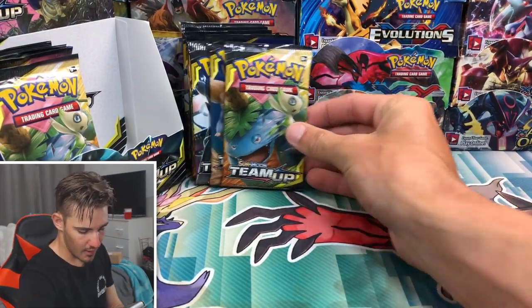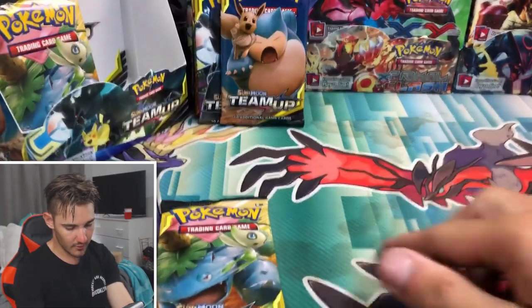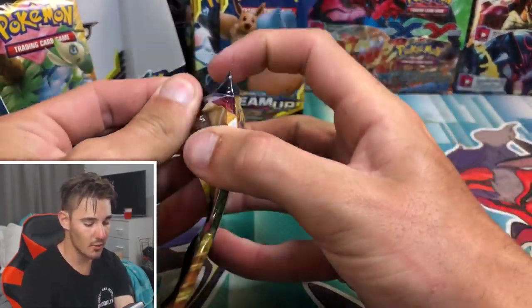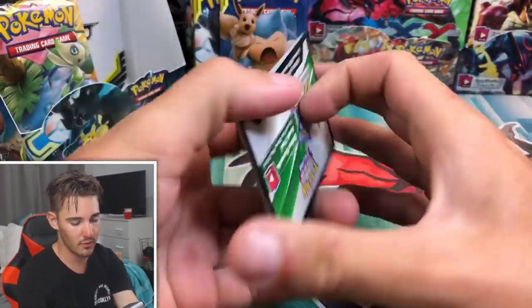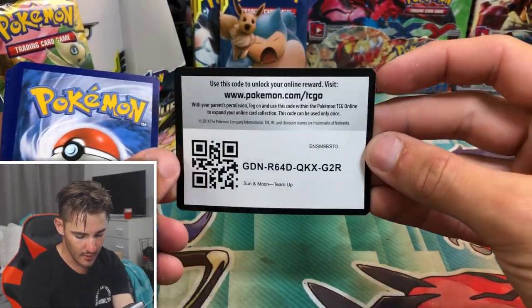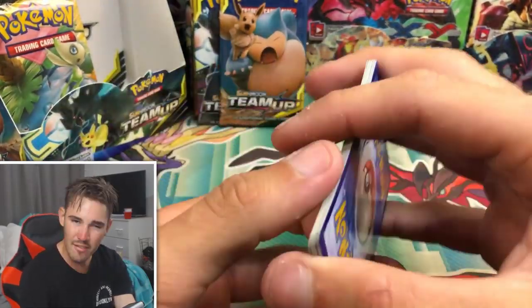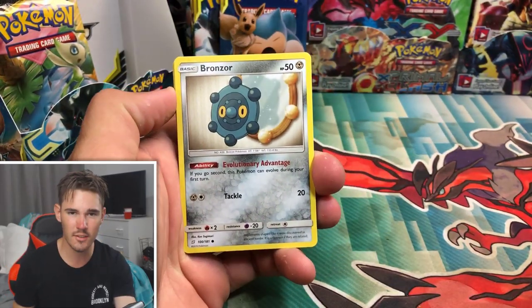There we go, just a little bit of background. I might angle that down a bit — that feels better. Hopefully you guys do enjoy. Let me know in the comment section below what I should do for the last part. There is a code card. Check me out on Instagram — I do post there every now and then. It'll be the first link in the description.